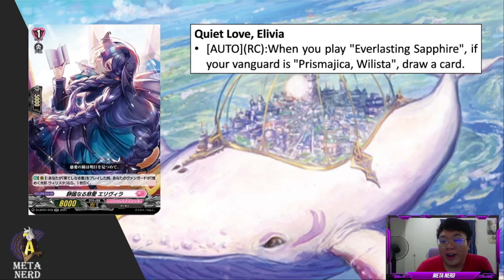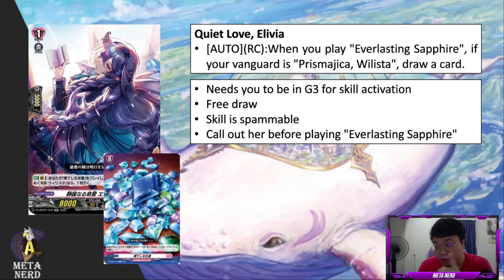Next up we have Quiet Love, Alivia. Auto rearguard circle: when you play Everlasting Sapphire — the blue infinity stone — if your vanguard is the grade 3 Willista, draw a card. This is similar to the grade 3 triple-R in that whenever you play the blue infinity stone with grade 3 Willista as your vanguard, you draw a card. You can spam this skill, but the requirement is she needs to be on the field before you play Everlasting Sapphire.